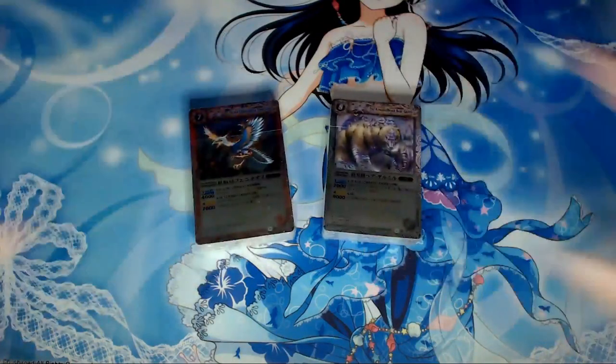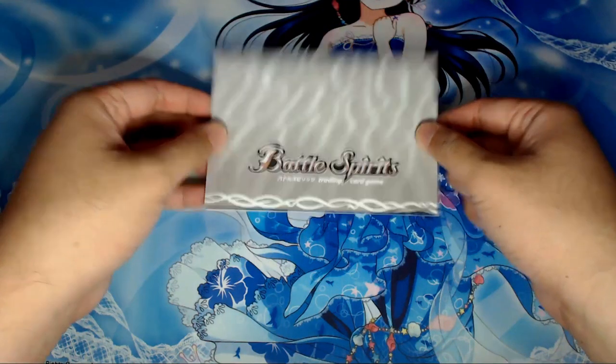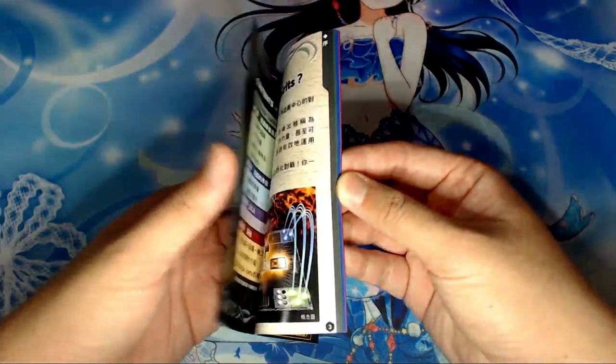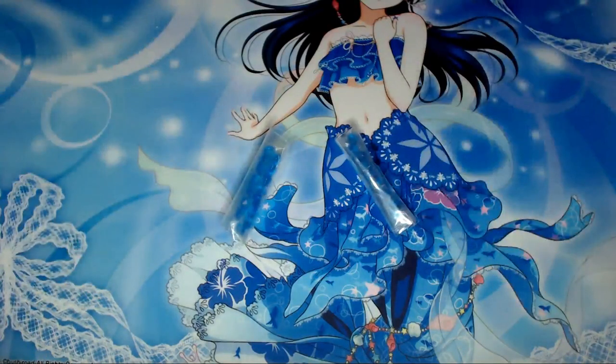Both start decks come with a 48-card deck, a black and white paper playmat each that you can use to play with your friends in case they do not have one, a version 1.1 rule manual that is way outdated now and written in Mandarin because this is an Asian set, and a pack of 15 cores.